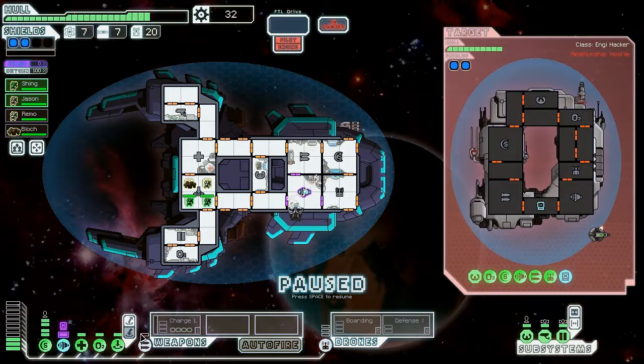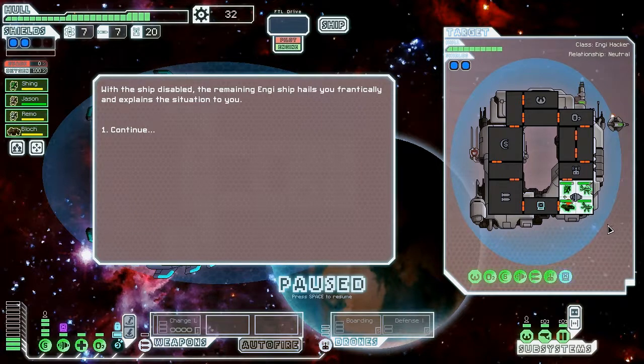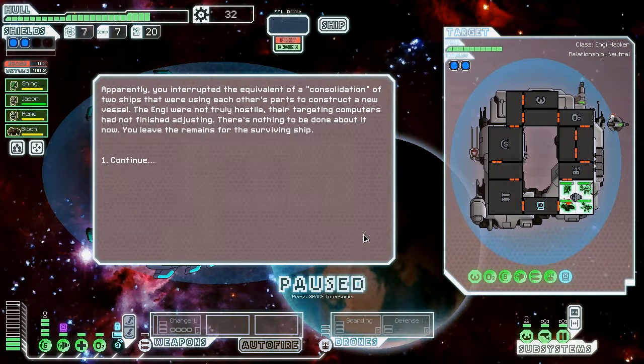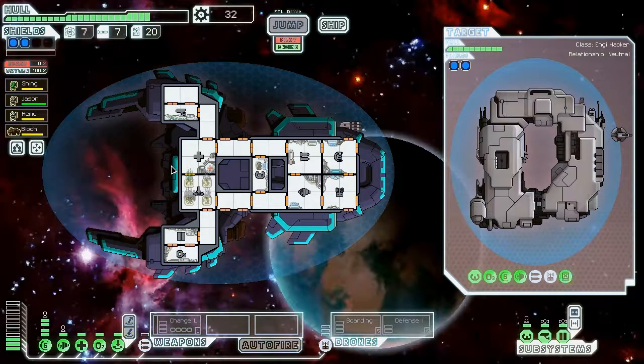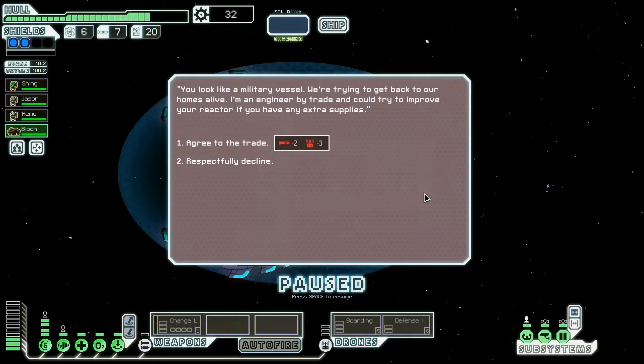Hopefully we can board before it hacks, but they only got our shields, so I'm not that worried. They can actually get through two layers of shields — let's get to it. They have three NGs, so this is going to go very smoothly for us. Since the ship's disabled, apparently you interrupted the consolidation of two ships using each other's parts to construct a new vessel — you were not truly hostile and their targeting computers hadn't finished adjusting. Nothing to be done about it, you leave. This has happened to me before — I wonder if there's any other random chance that you get stuff from actually prying the two ships apart. If anything, I got some kills to get our weapons leveled up.